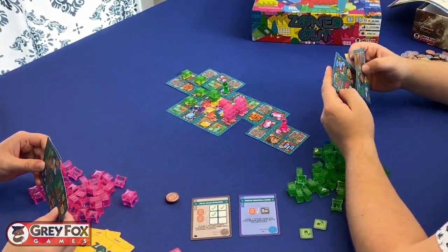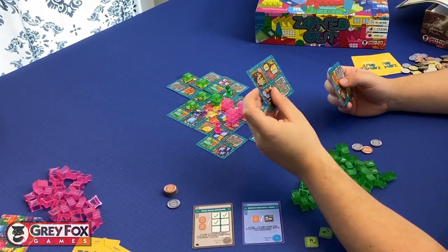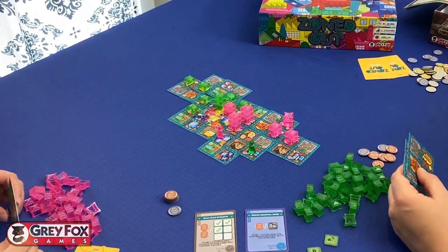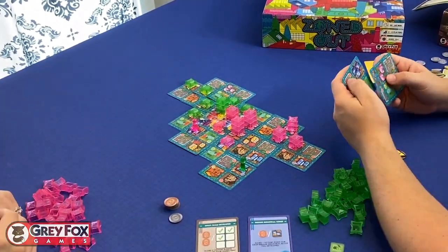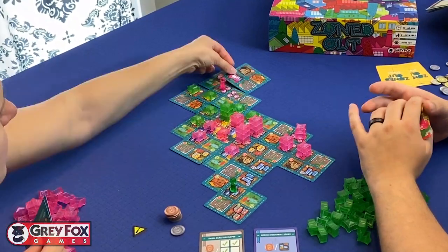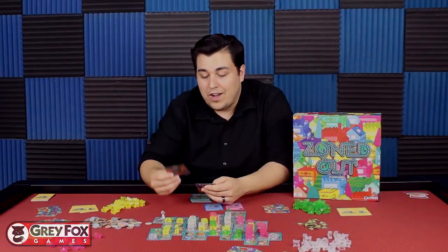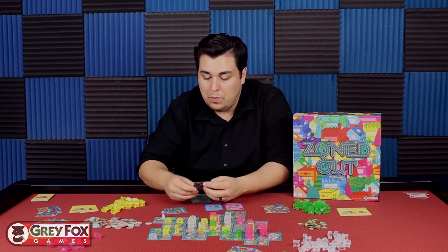Once you've started an area nobody else can take it away from you, so it's not really area control. You go to a building and try to build the largest area possible using that building type. You're restricted by color and number — blue, yellow, and pink, which is residential, commercial, and another one. For example, this is a two blue, so I'm going to play cards from my hand trying to build the biggest area of two blue possible.